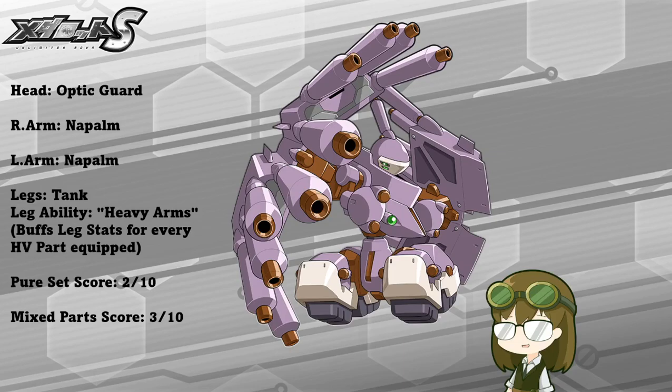Napalm is also kind of hard to make use of decently, especially with him being triple heavy. That does eat into a heavy slot on the legs that could be used towards something else, as it's a scattered AoE, meaning it'll damage one part normally and then two others at random at one third of your total damage.